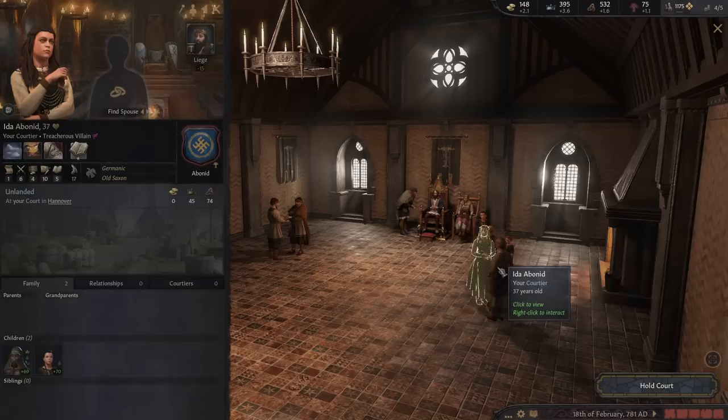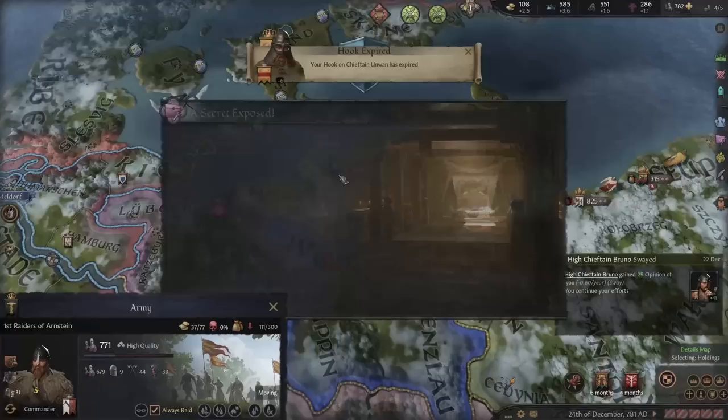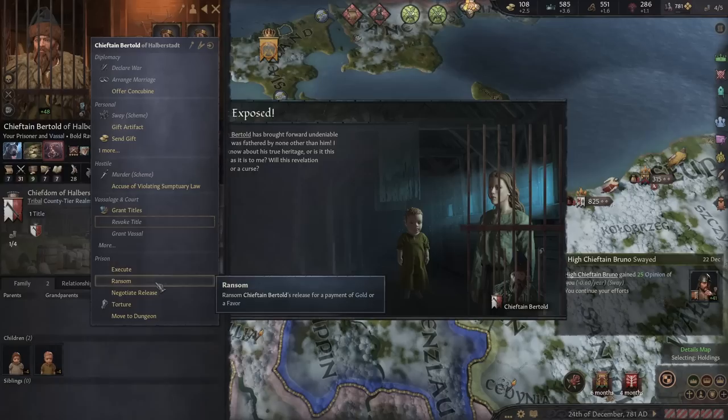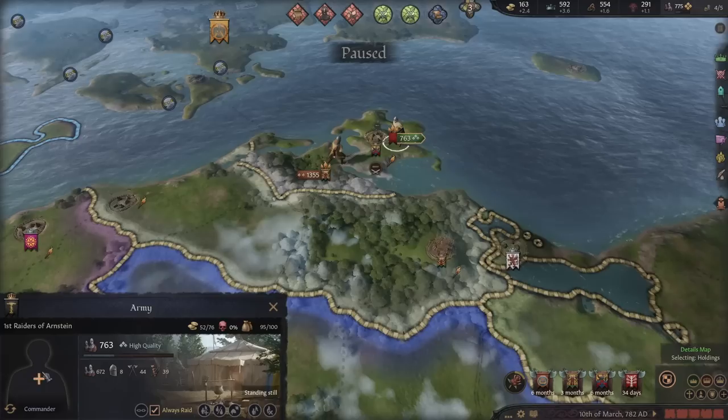We grabbed a bit of money and rushed back to sponsor that weapon crafter — but he's already gone. That is tragic; he was going to make an amazing weapon. Very unlucky. We're left with someone who wants to forge a crown for 66 gold — sure, why not. Still disappointing though. We'll raid this last capital county, then ransom off a prisoner for 50 gold and make sure to keep him onside with sway.